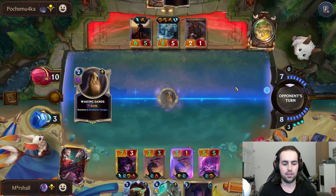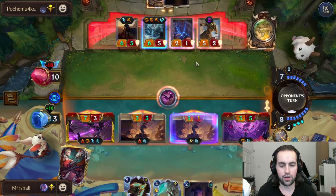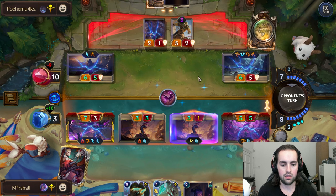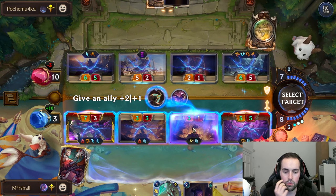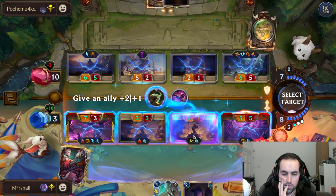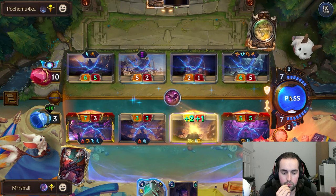I don't think there's anything they can really do when I play this. I will attack with everything and then I'm gonna commit Absolver. This is gonna die, so if we put the buffs on here it's got Spell Shield as well. Exactly - lethal.